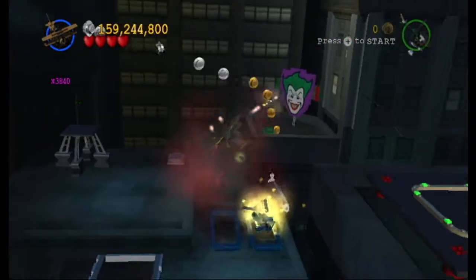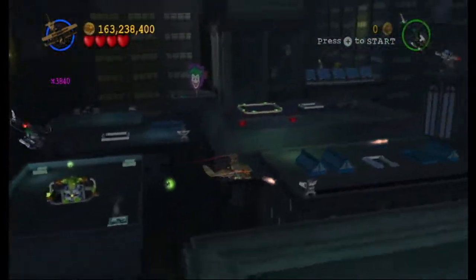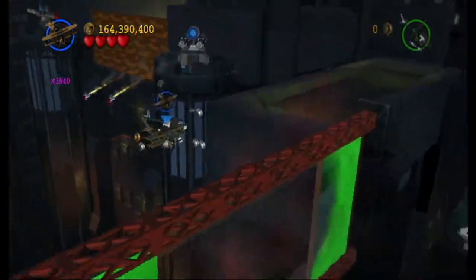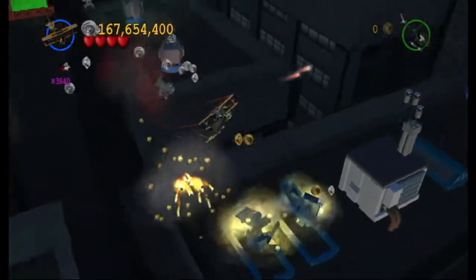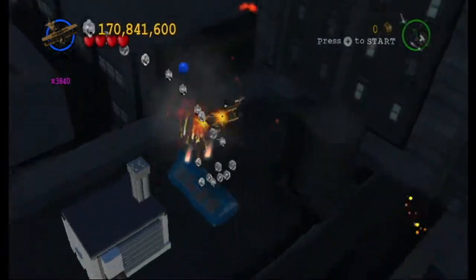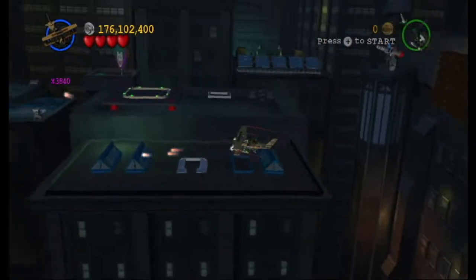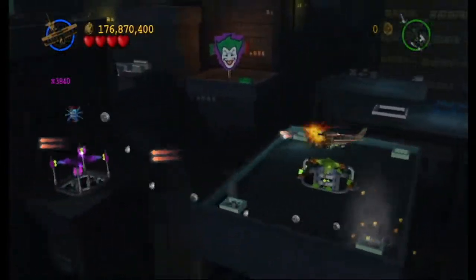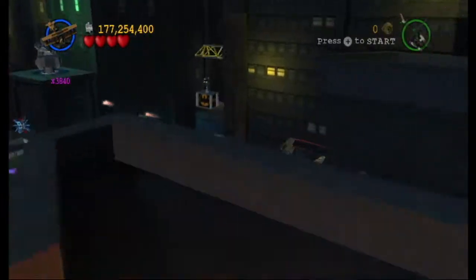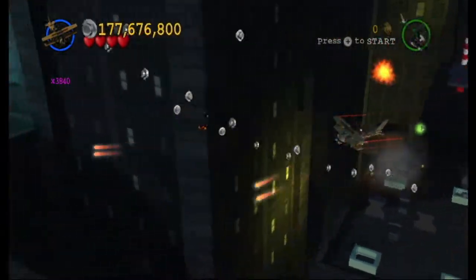Release that. There we go. Take out that Scarecrow billboard. Scarecrow will probably be mad at himself, except for taking out his own billboard. Now he just used up those turrets just to keep him immobilized. Let's just immobilize that again, then we get that blue stud that's over here. There we go.